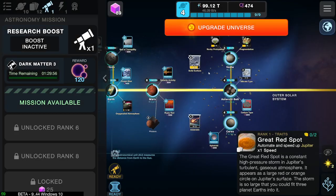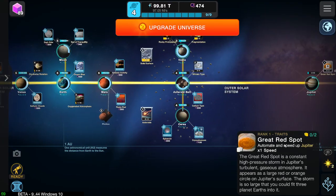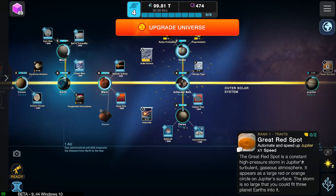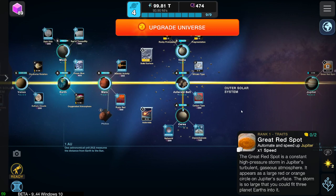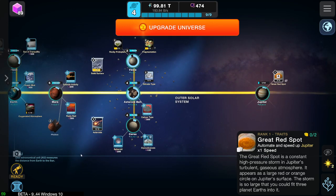I'll save that actually, just in case we get something from upgrading again. The Great Red Spot. The Great Red Spot is a constant high-pressure storm on Jupiter's turbulent gaseous atmosphere. It appears as a large red or orange circle on Jupiter's surface. The storm is so large that you could fit three planet Earths inside of it. That's pretty big.